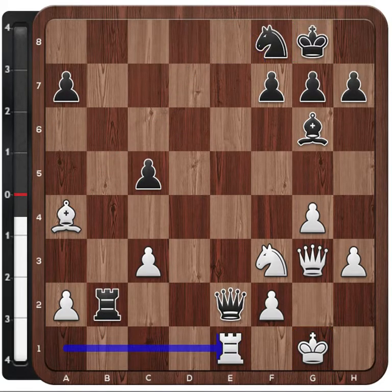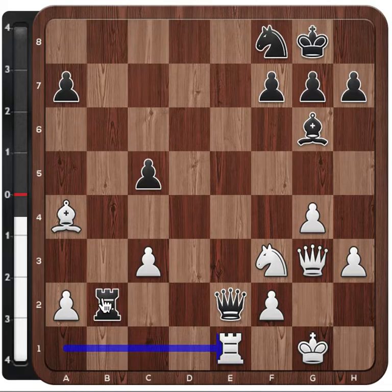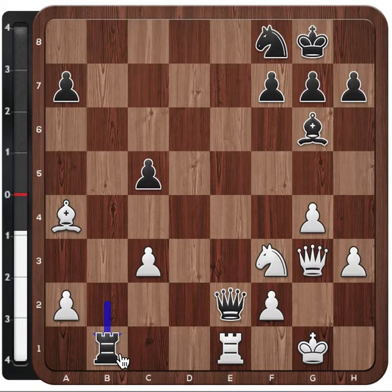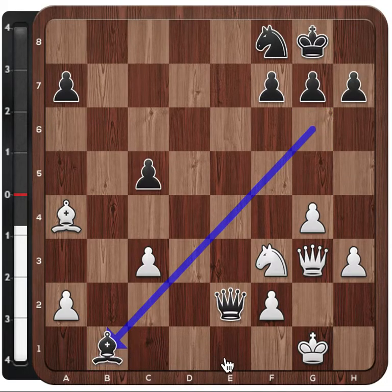After knight f8, white played rook to e1, attacking the queen, asking the queen where do you go. This square is controlled by the knight, that square is controlled by the bishop, all of those squares are controlled by the rook, so the queen has to move away. Normally in an attack you don't want to exchange pieces, so maybe white was a little bit surprised after black played rook to b1. What's the point here? After rook takes, bishop takes, what is black's tactical resource in this position?